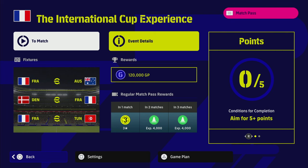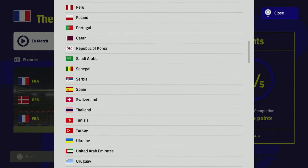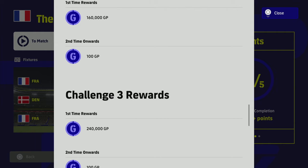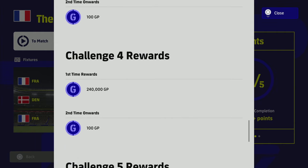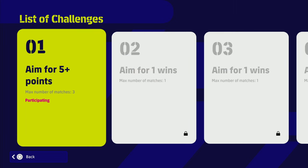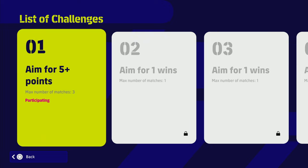Once you play through the International Cup, press Event Details to see the rewards you're going to get. They max out at around 300,000 to 400,000 GP, and once you finish the entire event you're going to get over 1 million GP. So once you clear all this and win the world cup challenge, you're going to get a million GP — that's a really good launch pad for building a squad.